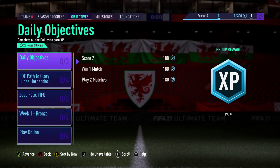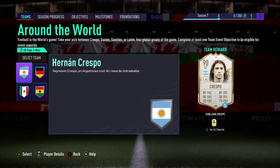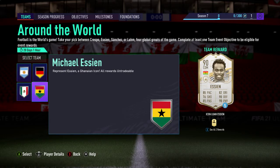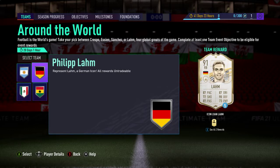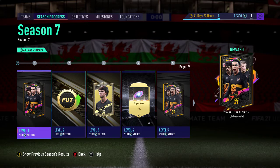We have a new team objective: Crespo, Essien, Sanchez, or Lahm. Looking at it — Crespo, Lahm, Hugo Sanchez, Michael Essien — I may go with the Essien because I've already got Lahm and enough strikers. But I may just leave it for 20 days or so.